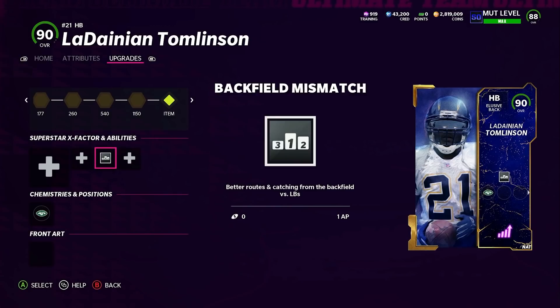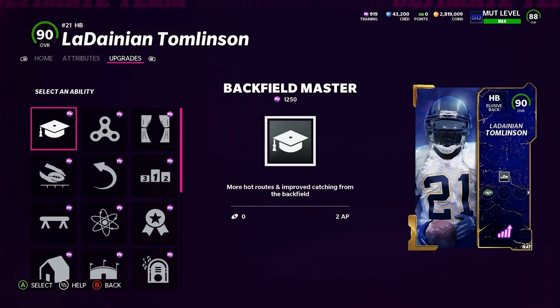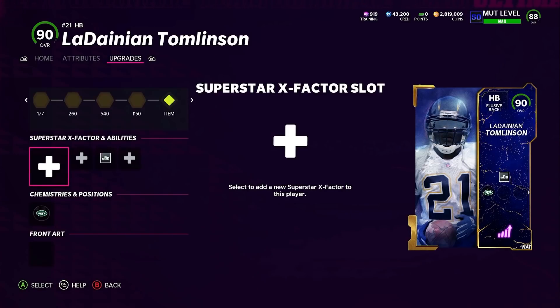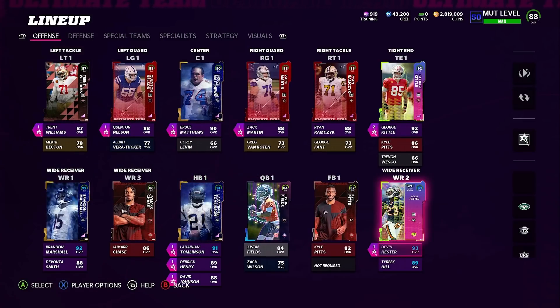Outs and ends out of the backfield are so good. Backfield Master is the other one — it's two AP and costs 1,250 training. It gives you the four routes including the angle route, the table routes, and the ghost route. I'm not the biggest fan of the angle route personally — it's so fast I don't think you even need it — but Backfield Mismatch is definitely a plus and you need it on your team.